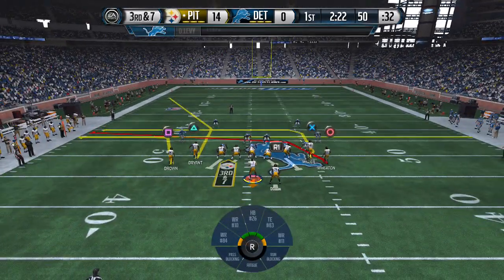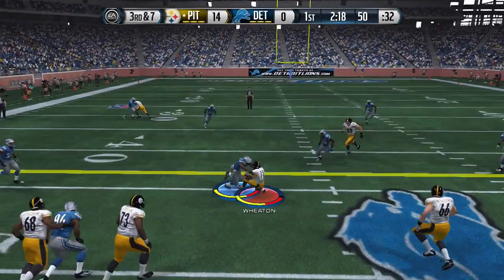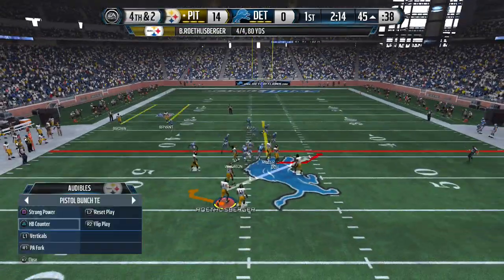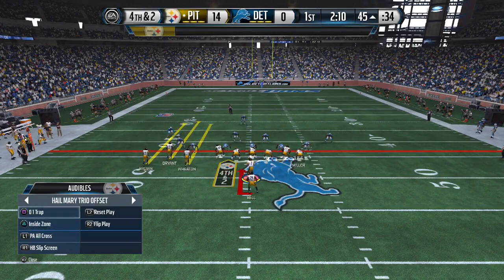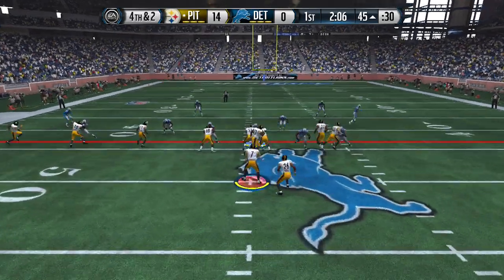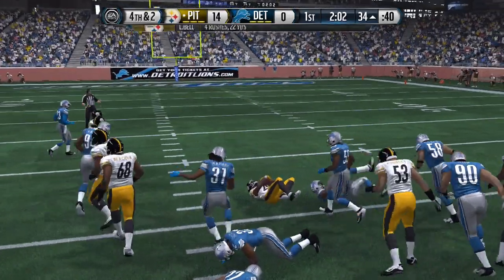Coming out of the tight offset — easy read right here down the middle, just waiting for those two routes to get open. Still don't get a first down, but adjusting and going no huddle. Every single time we've got the best plays and best runs. Coming out in a zero one trap out of the tree offset and we get a nice first down.